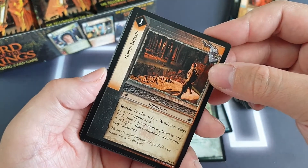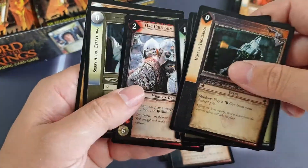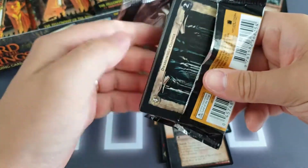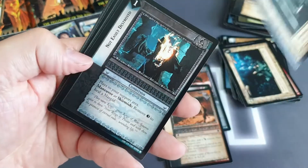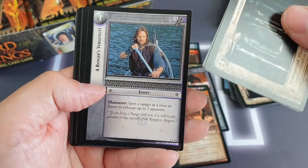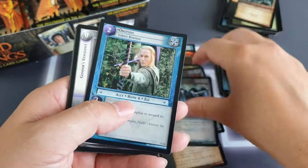We've got Goblin Domain as our rare here. No foils — unless there's any back here. No, nothing. So we've opened six packs. Just going to be our luck that nothing comes of this in terms of foils. Doro Delving Chamber, Not Easily Destroyed, Aragorn's Versatility, and we've got All Veils Removed as our rare. Very cool.